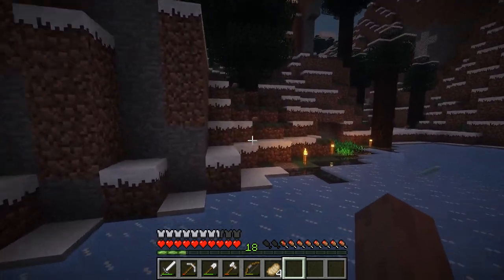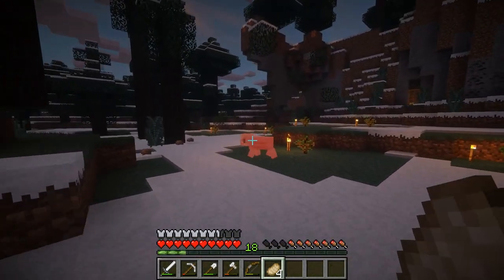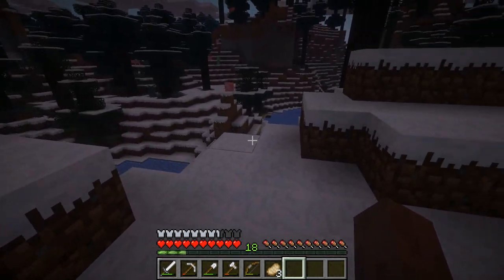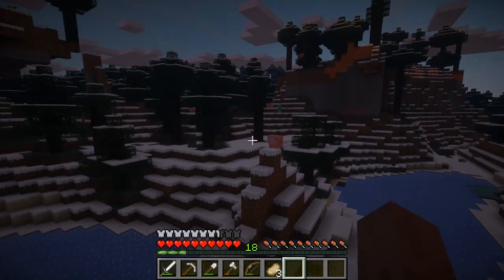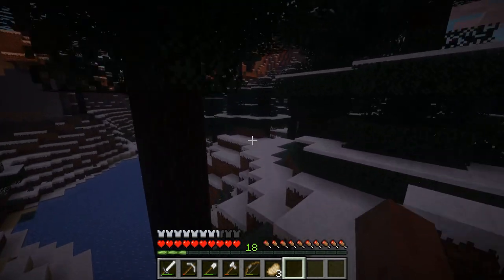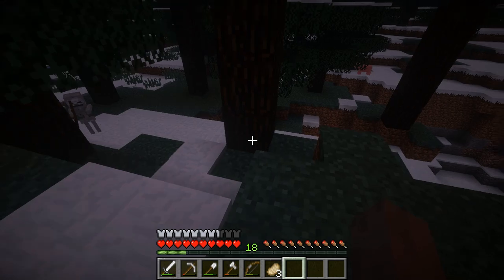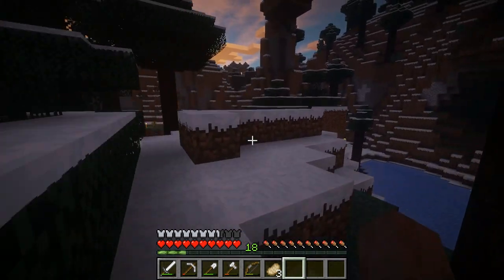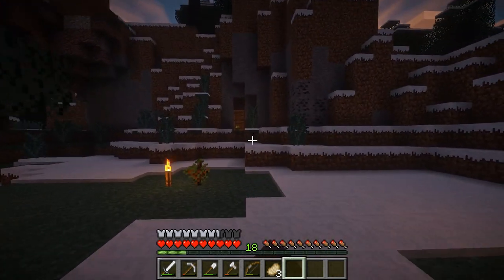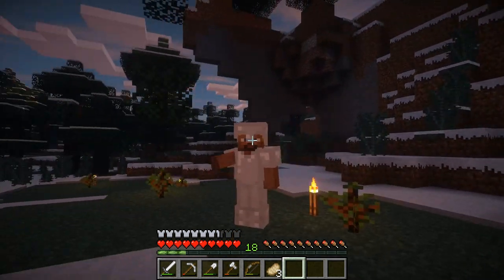Today we're going to be choosing and selecting a spot for the log cabin and building it there. Should be good. I already have a log cabin design picked out. I'm going to go show you that now, so let's go check out the log cabin design.